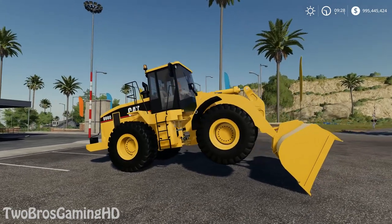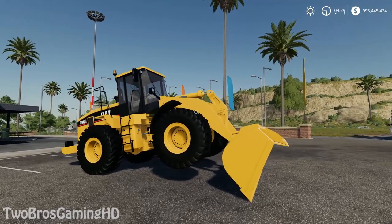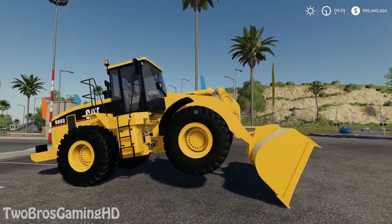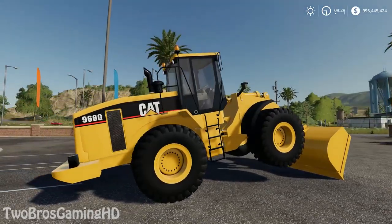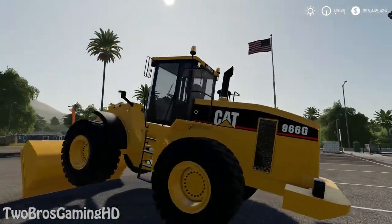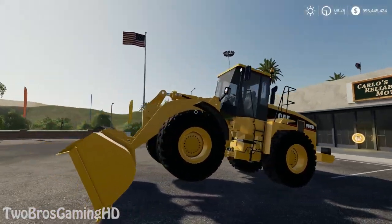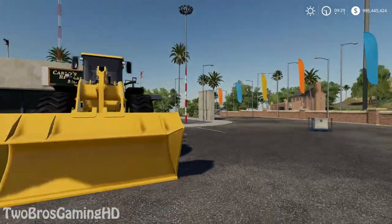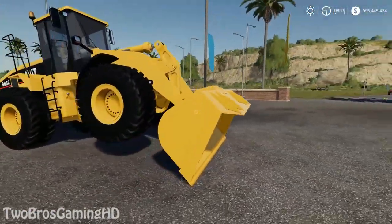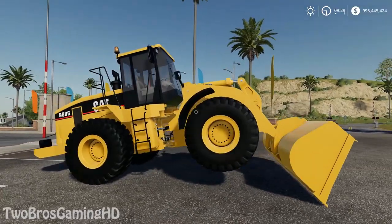I'm not going to do anything else than that when the game comes out. But — a Caterpillar 966G right here. We have a new wheel loader that is available right now in Farming Simulator 2019. I would say it's a bigger wheel loader, definitely in the category of the big ones. We have a bucket which can contain up to 5,000 liters, and that's pretty much it.